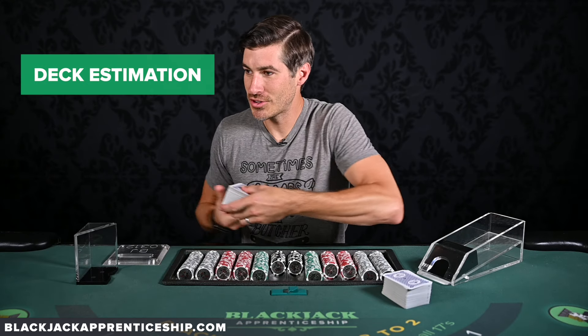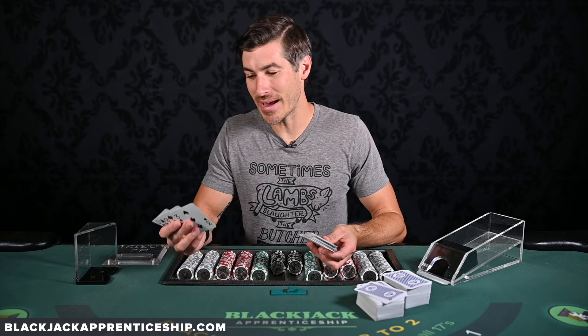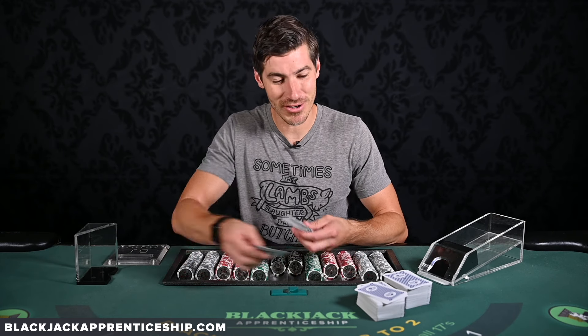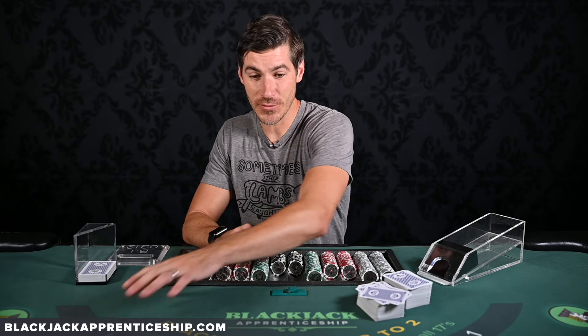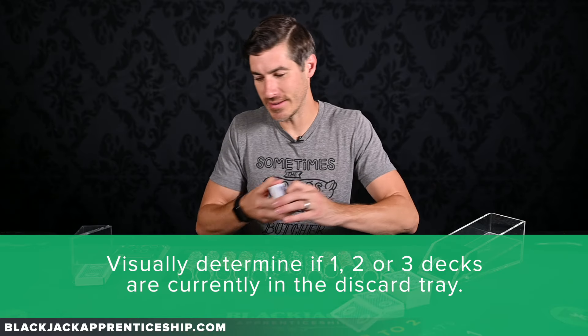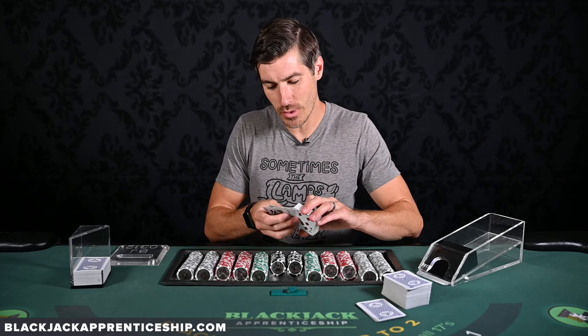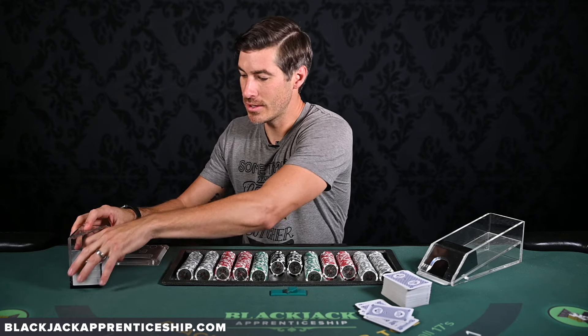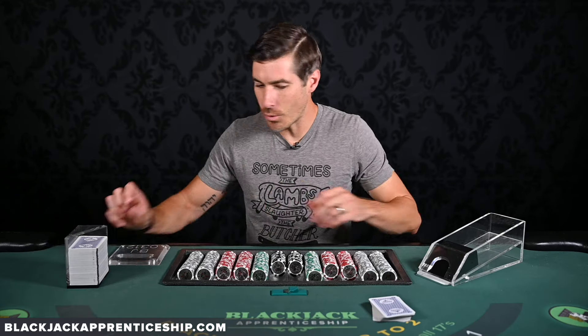Let's start with deck estimation. What you can do is start with an empty discard tray and put one deck into it. Here's 52 cards — put that in the discard tray and honestly just spend some time looking at it. Be able to, from different spots at a table or at your dining room table, practice looking at what one deck looks like in a discard tray. Then do two decks, then three. I recommend for the first three decks, just be able to visualize what one, two, and three decks looks like in the discard tray. From this point, look at the empty space — is that two decks of empty space or less?